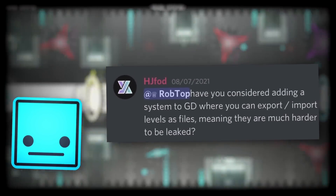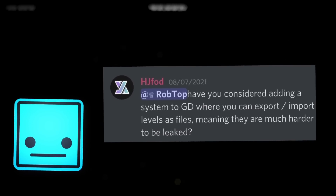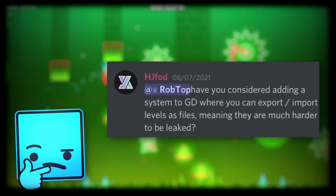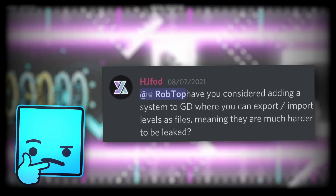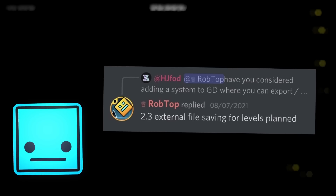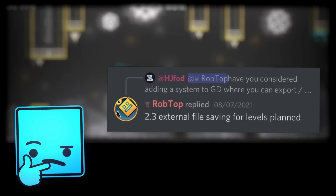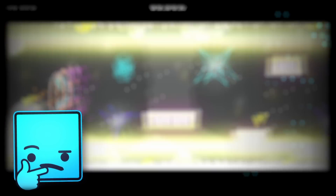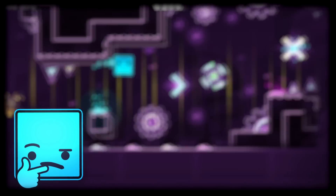Up next, some news for 2.3: H.A. Fawn had asked Robert Topala about a system where you can save levels as files and share them outside of Geometry Dash, making levels more difficult to leak since they'd be outside the GD servers. Robtop responded that in 2.3, external file saving for levels is planned, which confirms what H.A. Fawn had in mind. It's a pretty cool idea for Geometry Dash since sharing levels can be pretty difficult for creators and mega-collab hosts. I do wonder how Rob is going to implement that into GD, but I'm still glad this is being brought to 2.3.